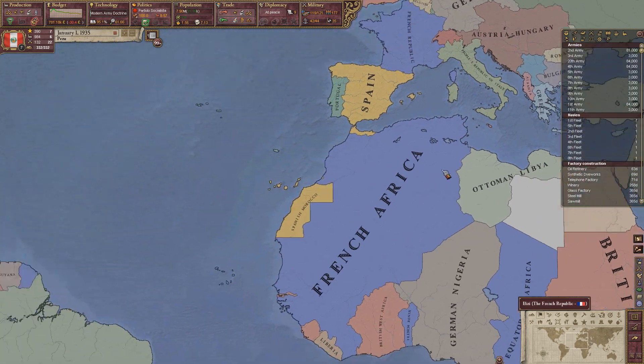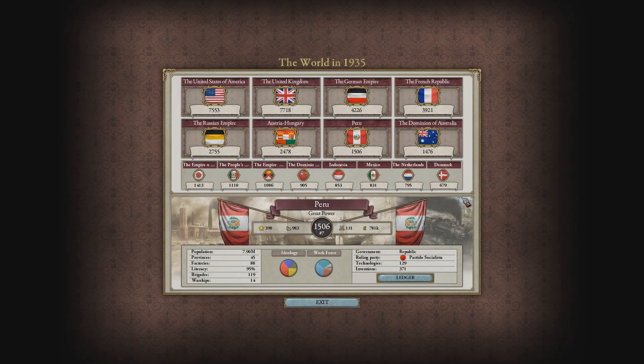That was basically everything I wanted to show you guys, so that's my Peru. Let's actually look at the final stats: provinces 45, factories 88, brigades 119, warships 14. Yeah, we did not really build up much of a fleet, so that's understandable. But so there you have it — that is my empire of Peru. Or empire — it's a republic, so I'm not sure if the empire is really fair. I don't think the socialists would roll with that use of the term Empire. But anyhow, that is my Peru. I hope you guys enjoyed this video, and if you want to see more, please tell me so in the comments below. I hope you guys have a great day and I'll see you soon. Bye.